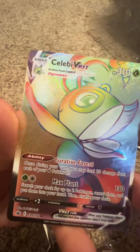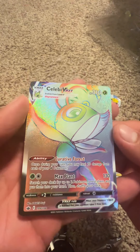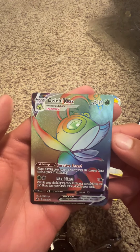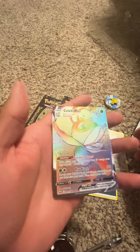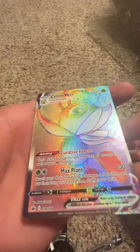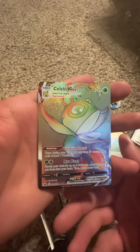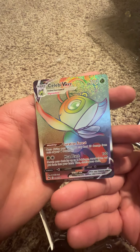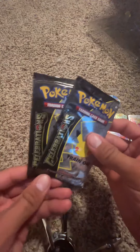Oh, what did we get — let's go, a rainbow! Celebi! I've been searching for a Celebi for the longest time. The rainbow Celebi, let's go bro — that's like the best card I've always wanted to collect. Like the other day I think I found an Entei for some packs I was opening by myself. Let's go — this Celebi! I should end the video right then and there, but let's hope we get some bangers out of these two packs.